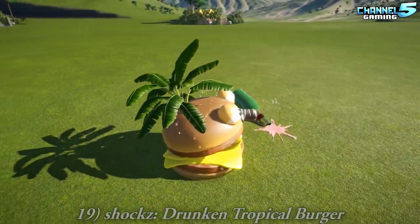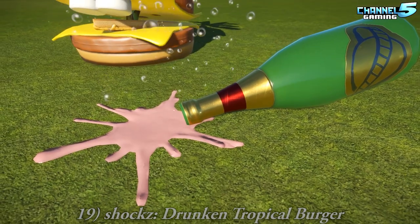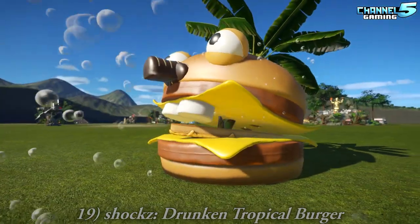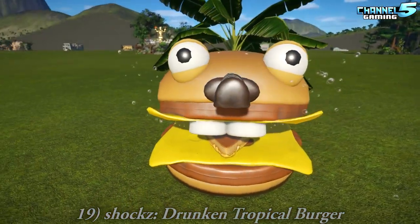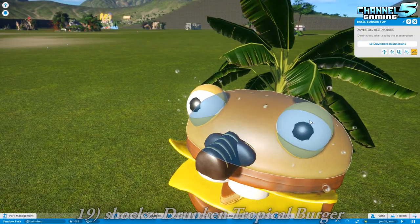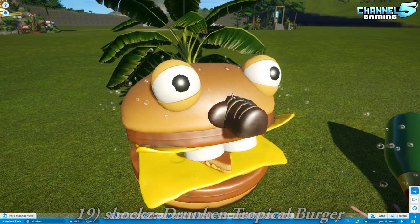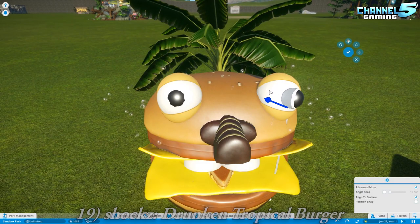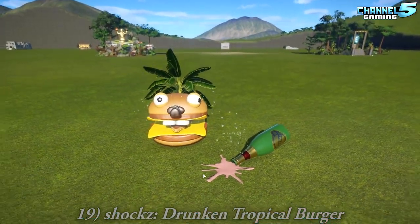This is a Drunken Tropical Burger. Pink Champagne. Chocolate nose. Has it got a pizza tongue? Oh, wow. Well, that is kind of fun. He's a little drunk. Why can't I select this? I hate it when the game does this. If you delete one - there we go. Gonna move one of the eyeballs. There. Perfect. Oh, my goodness. That was great.